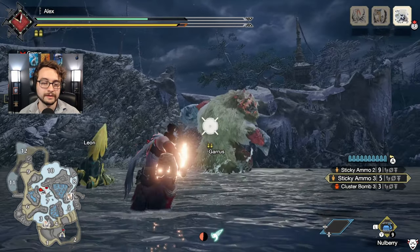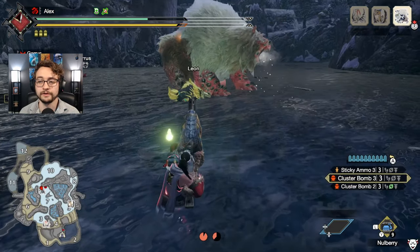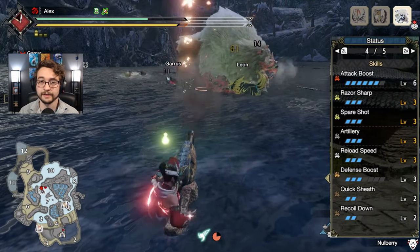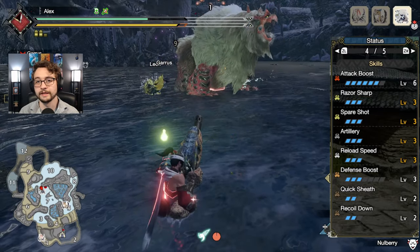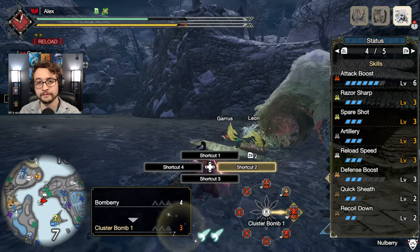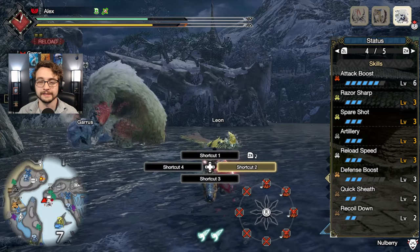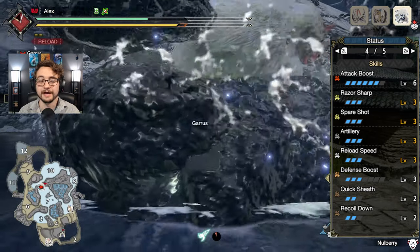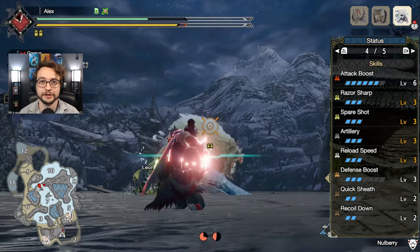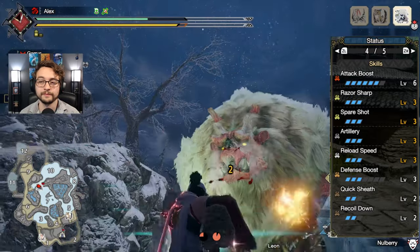The reason we need those specific skills is to fix some issues with the Tigrex heavy bow gun, and once we fix them it's really good. We end up with attack boost level 6, which is a lot of extra damage. Spare shot level 3 lets you sometimes get free shots in. Artillery level 3 really ramps up the damage on sticky ammo. Reload speed level 3 is entirely mandatory — sticky ammo reloads ridiculously slow without it, your DPS goes down, it's more risky, just not worth it. Recoil down also helps with the recoil from sticky ammo.